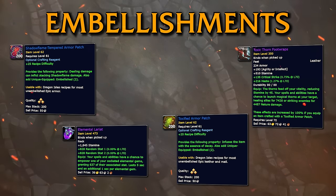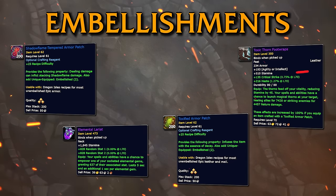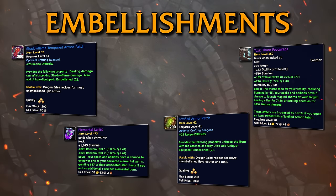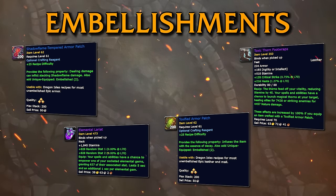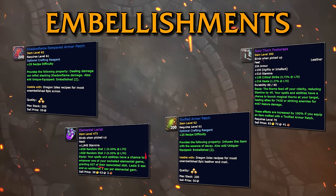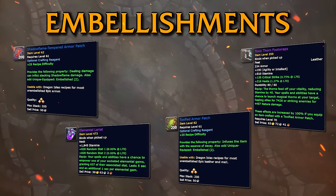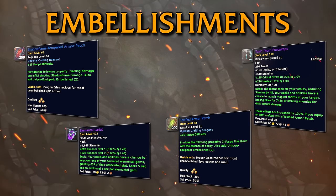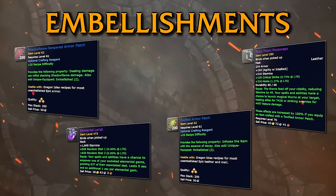Or you can get the Toxic Thorn Footwraps with the Toxified Armor Patch. If you have 8 sockets, the Lariat is also a good option. Keep in mind that these seem to be very small DPS gains, and if you are not pushing content or playing severely undergeared while swimming in gold, getting these will not make a big difference, or any difference whatsoever.